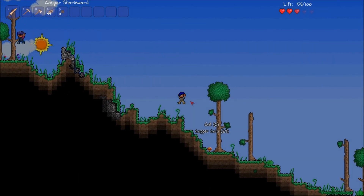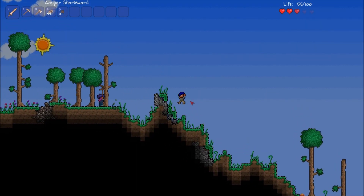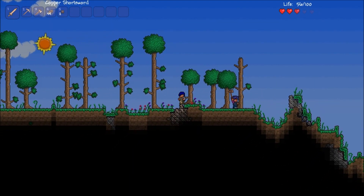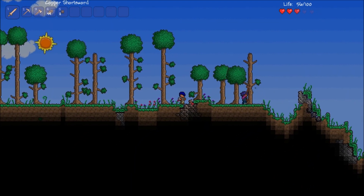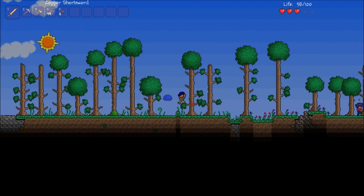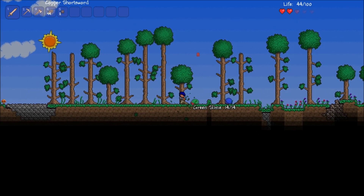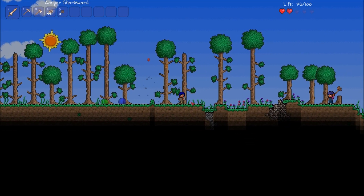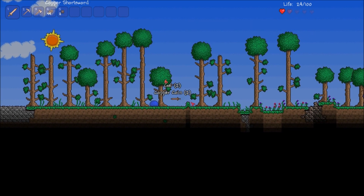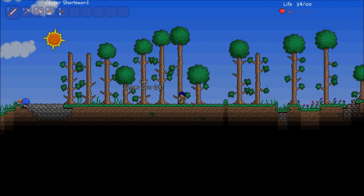Ooh, a massive seam of iron. Actually, I believe if you come across a lot of iron seams like this or gold, if you build straight up, you will come across a floating island that has a treasure chest with good things inside. Nice, we need to build one.